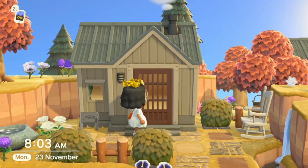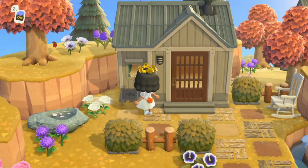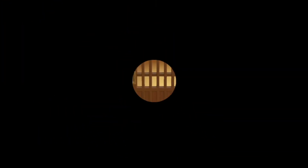They then have a wooden natural door with these little glass slats in there — I really like those. Also green curtains, I just noticed that, that's cool. But let's go in and see what their house looks like on the inside.